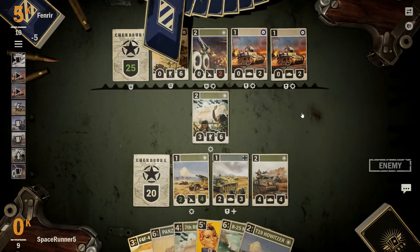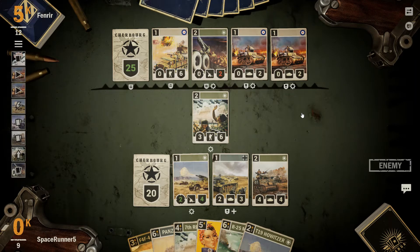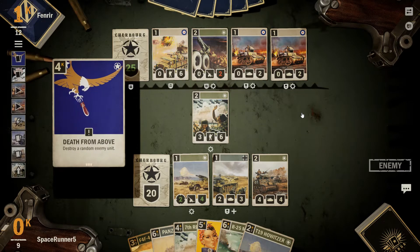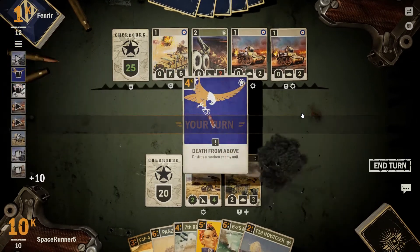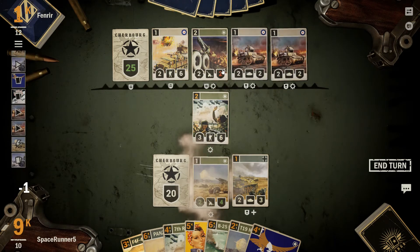We're bombing — gain 2 additional credit slots and draw an additional card at the beginning of next turn. That's pretty good for next turn. Death from above, there goes our Sherman. Another death from above. The artillery is gone though, which is very important.